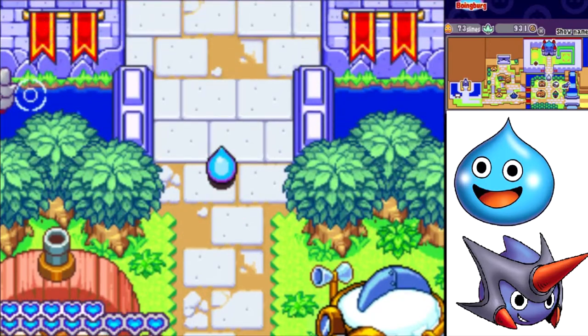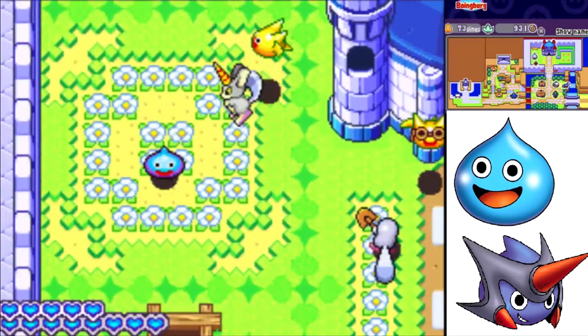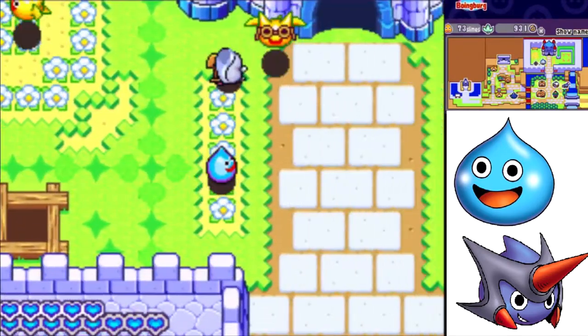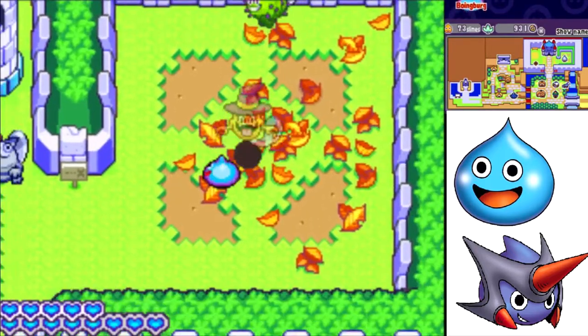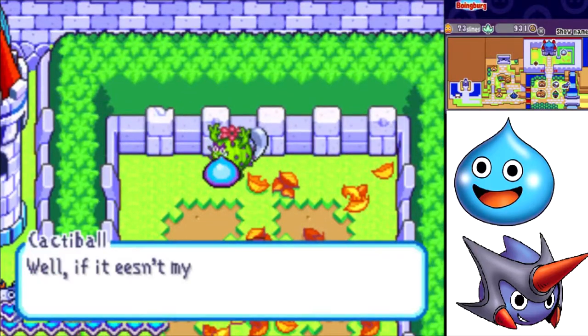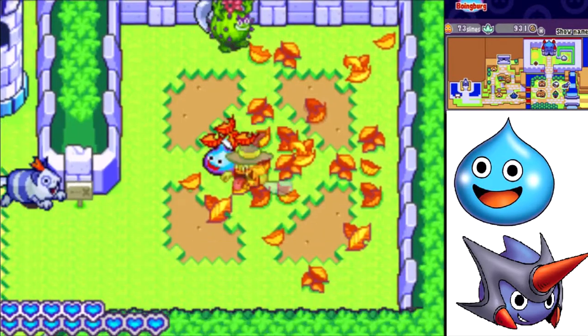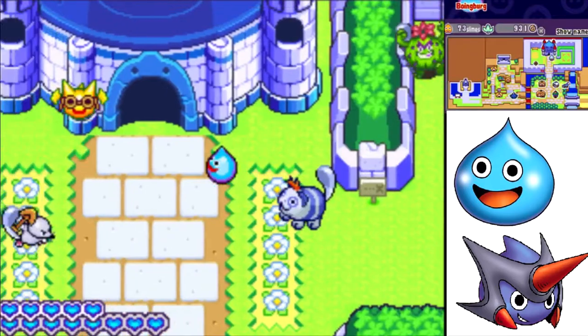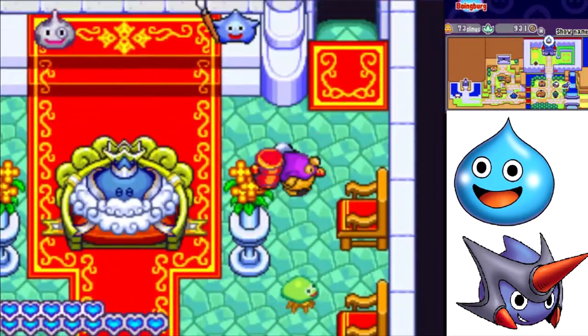Let's check out the palace now that it's all fixed up. It looks so much nicer now — the Goonans have a proper boarded-up hole, and the Ghost is in his own private parlor. If it isn't my amigo Rocket — I'm having fun here in Boinburg. I like how you can literally befriend the enemies when you get them in town.